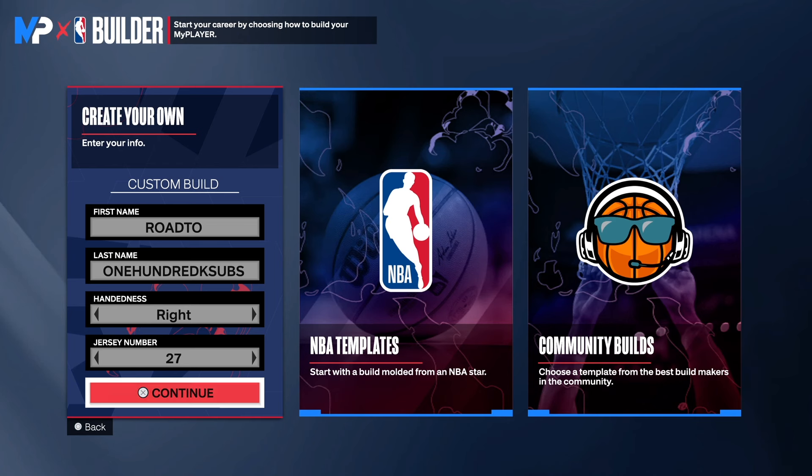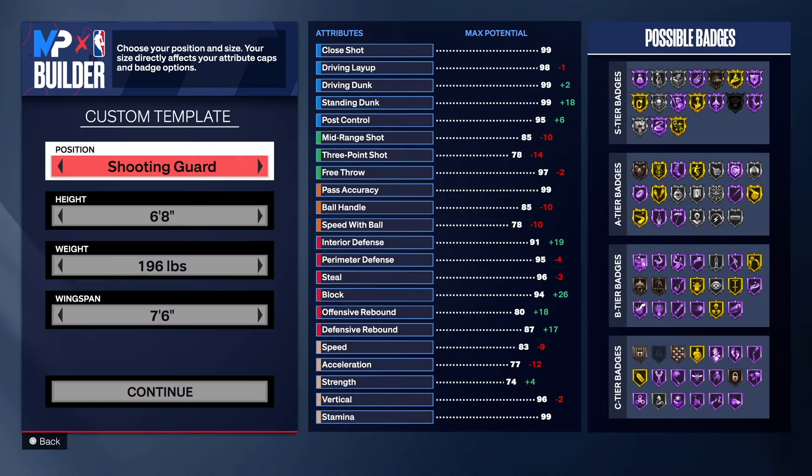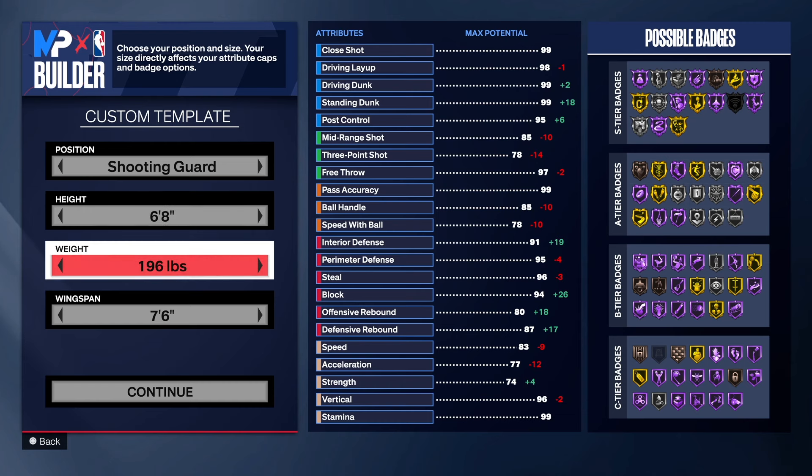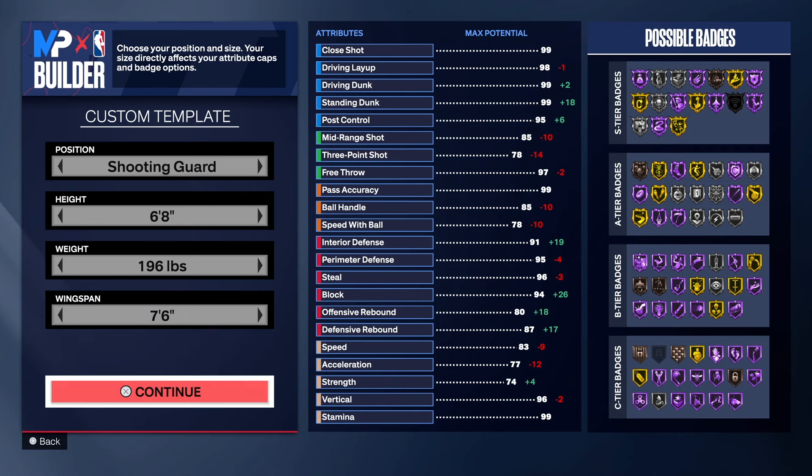Choose the hand and jersey number of your choice. Before I go further, hit that like button and get this video to 100 likes. Hit the link in the description to join the Discord and follow me on Twitch. We have a shooting guard build — six foot eight for the height. I tried six seven but couldn't make the build the same. 196 on the weight, 76 on the wingspan.